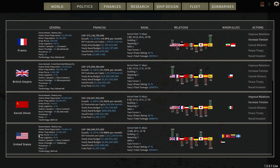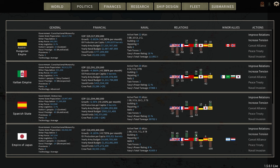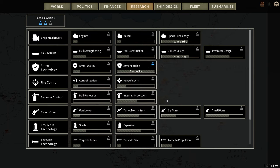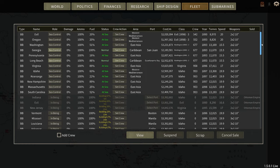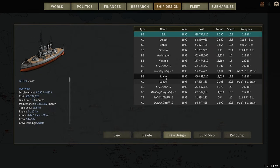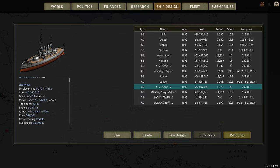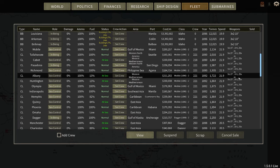Let's go to politics really quick. We're still in fourth position. France is number one. Let's scroll down to Japan — they're on the very bottom. We're going to go ahead and improve relations with them. Finances: we're minus 25 million per turn, which is not great. Research: armor forging coming along, and now we have cruiser design in four months. Fleet: nothing has really changed other than ships moving in. We actually have some refit mobile classes — let's go to ship design. We actually finished refitting them already.